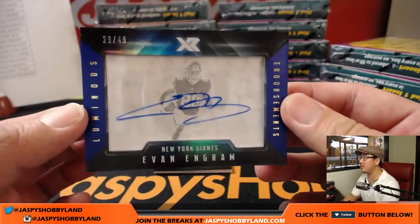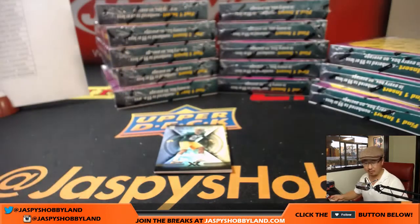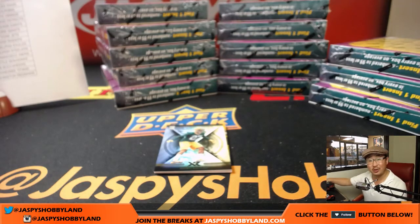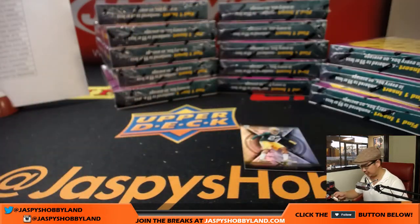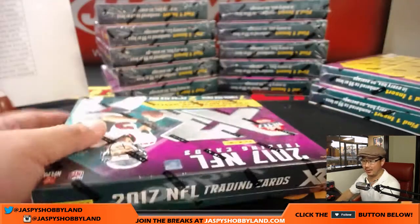Reveals a luminous endorsement autograph — Evan Ingram, 29 out of 49, shadowbox auto for the New York Football Giants. Elvis, who just left the building, but still getting hits. Nice Evan Ingram for the New York Football Giants — I feel like he's going to be a good daily fantasy pickup. Jamal Williams, 4 out of 10 rookie jumbo materials, two-color patch — that is for David Marin. And onwards to the next box.